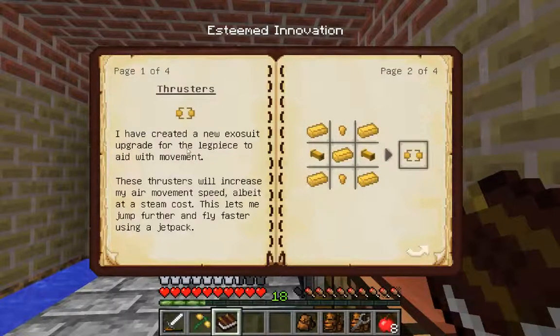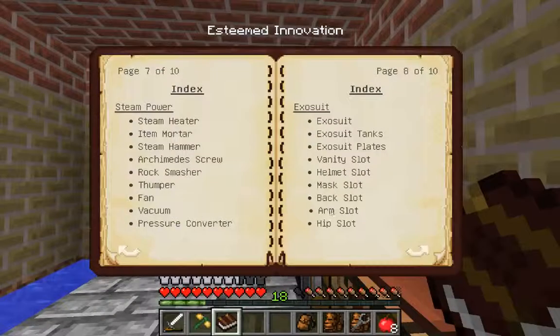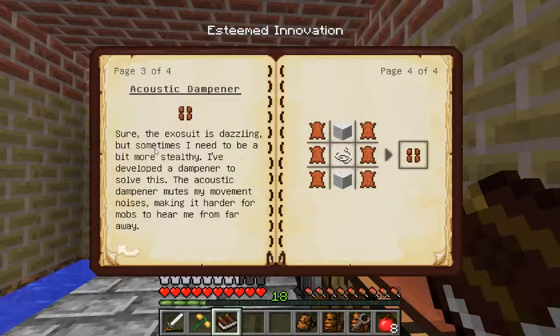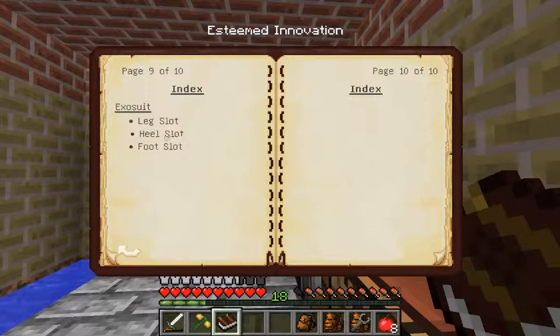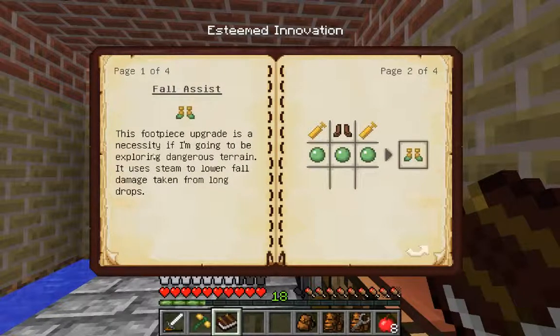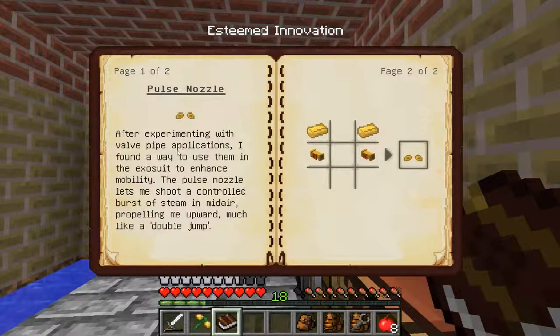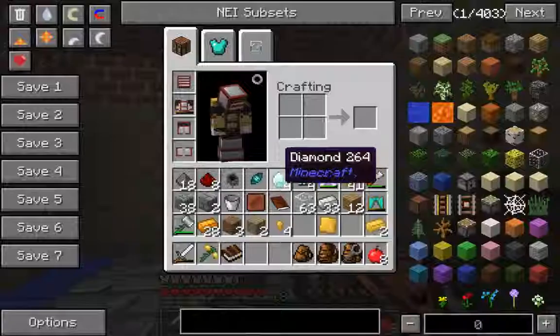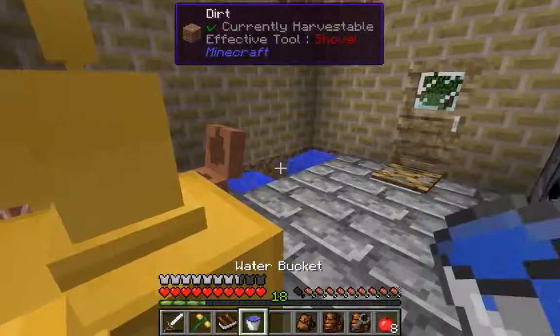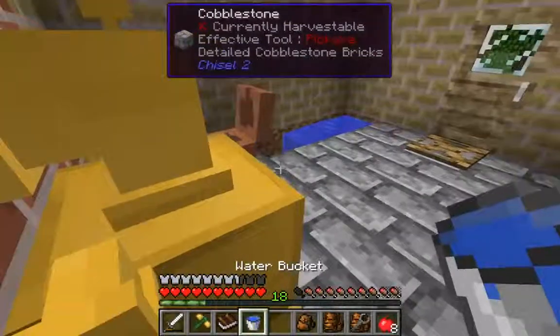The hip slot has thrusters which increase air movement speed, letting you jump further and fly faster when using a jetpack — some brass and some pipes needed. Unfortunately I don't have the stuff yet. Next up we can get some speed. The heel slot allows you to launch yourself with more force — crouching and jumping will launch you in the direction you're looking. We might make the full assist. The foot slot has a pulse nozzle which shoots a controlled burst of steam in mid-air propelling you upward, much like a double jump.